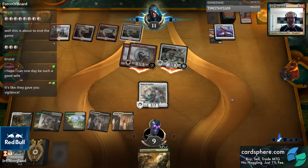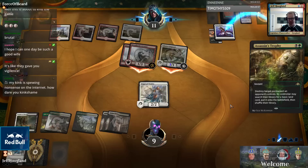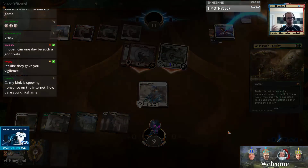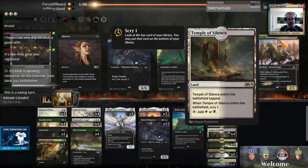They did give us vigilance - they're going to be really sad here. This is a game-winning trigger. And again, just focusing on why we're actually winning this game - it's not because we're a Citadel deck. It's because we were Abzan Angels here.